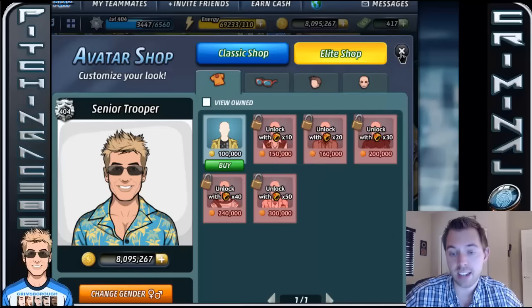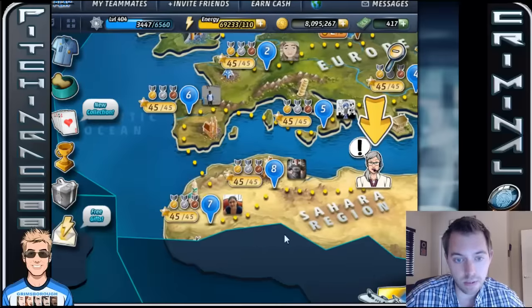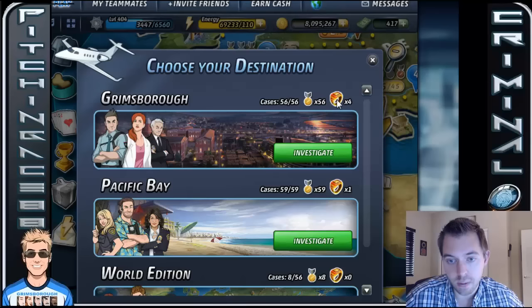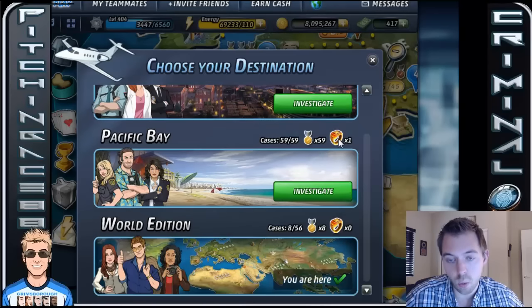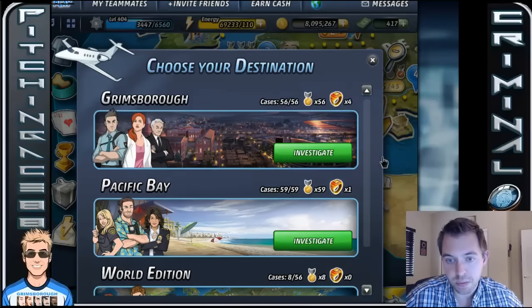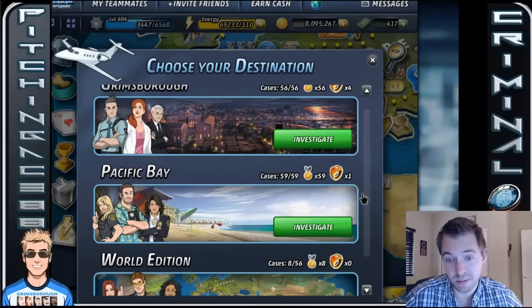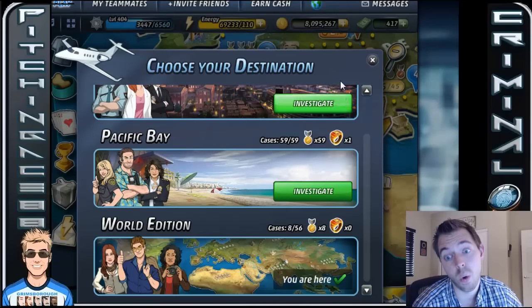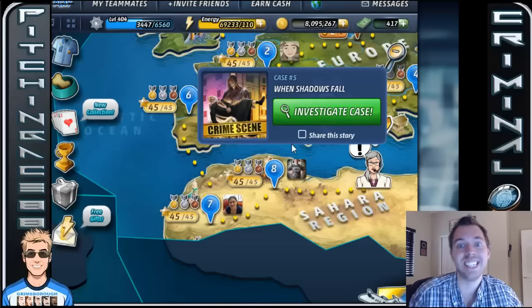But for now, that's kind of how you get to the Elite Shop. If you look and we go back to here, you can actually see I've gotten four in Grimsboro and I've gotten one in Pacific Bay. Ideally, you can have upwards of 171. That would be insane.